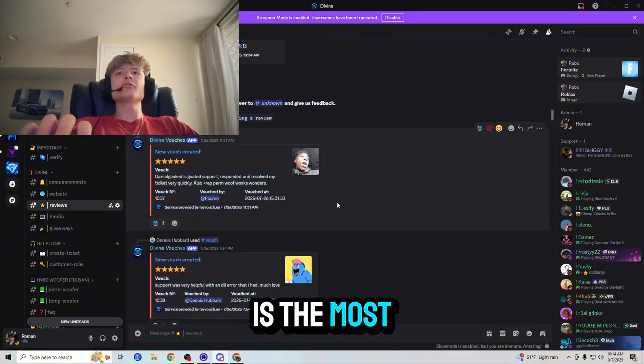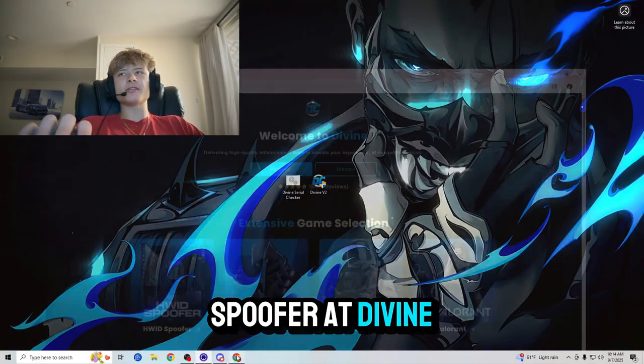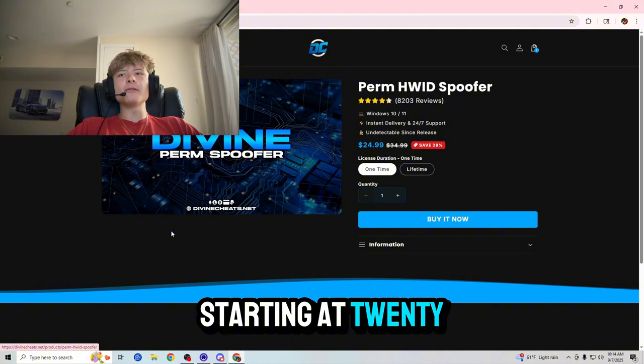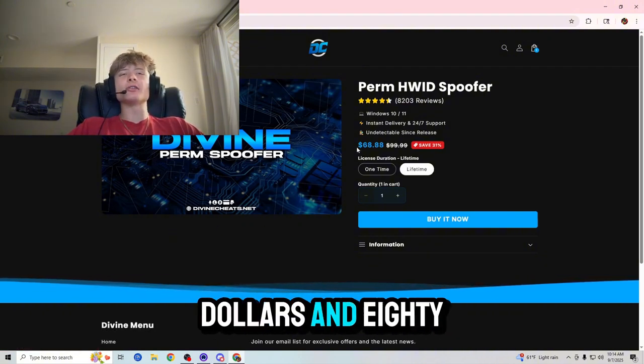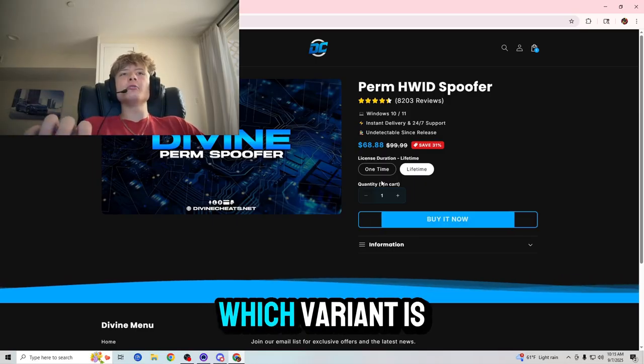You guys can go ahead and buy your spoofer at divinecheats.net — link in the description below — for the very cheap price starting at $24.99 for a one-time spoofer and $68.88 for a lifetime spoofer.